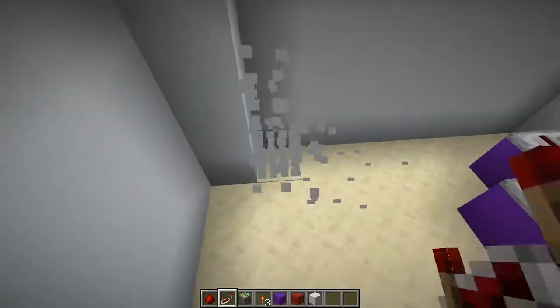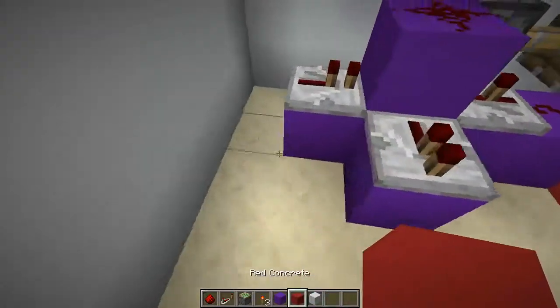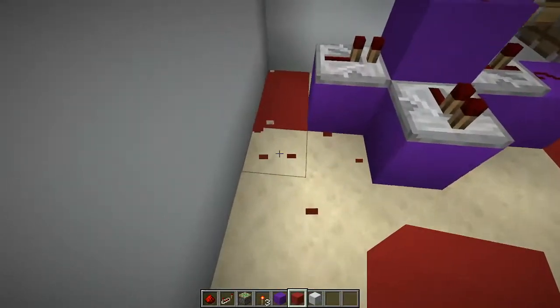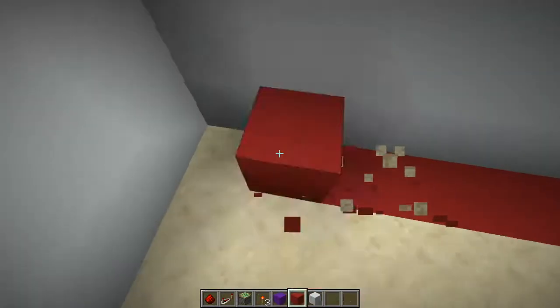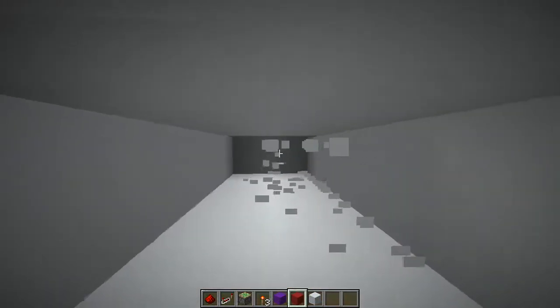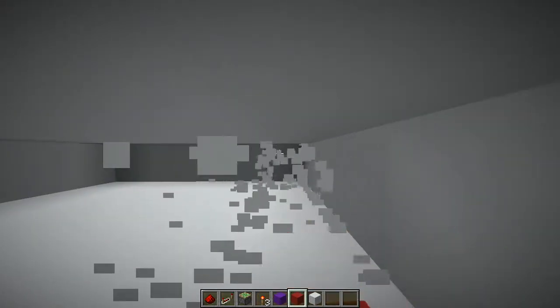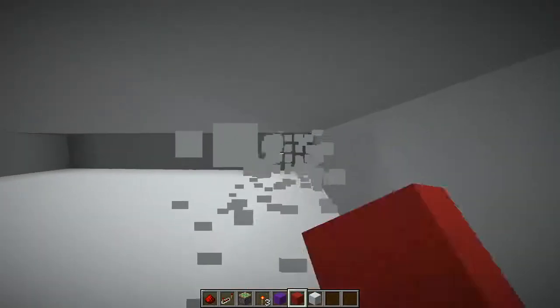This wall is going to be the wall of the interior of the base, so I'm going to use the red block trick to designate this area as a wall as well before I go any further. Then give ourselves a little bit more space inside so I'll be able to fully complete the area.